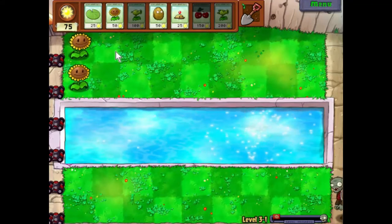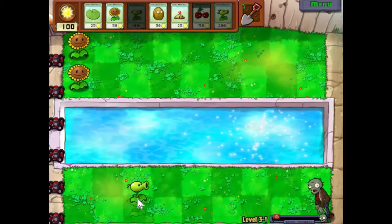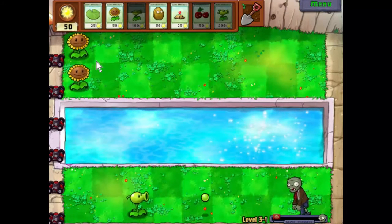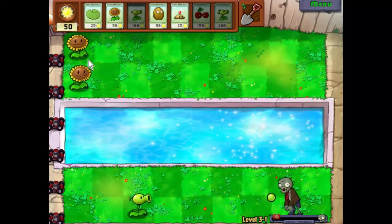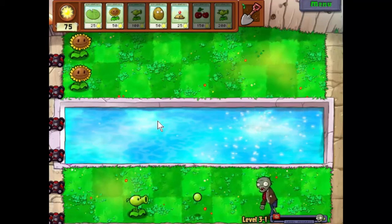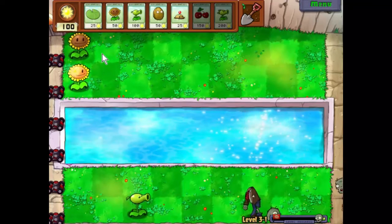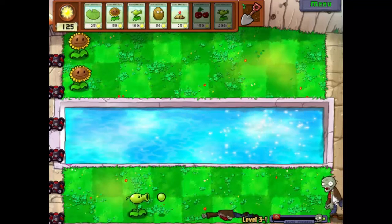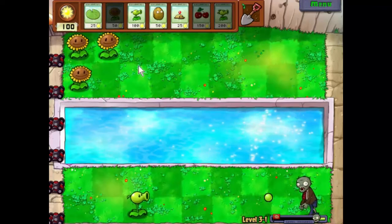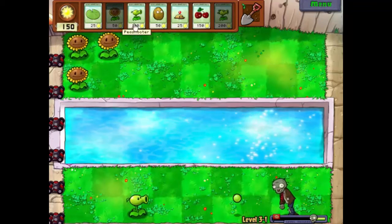The zombies are coming! There we go, there's a hundred. Let's build up to about 150 if we can. That way we've got enough for another pea shooter if somebody decides to come down another route, and we can then start putting down more sunflowers, which is the important thing at the start. There we go, so that's 150. Let's put that down there. We could double up at this point — and why not? Let's do that.